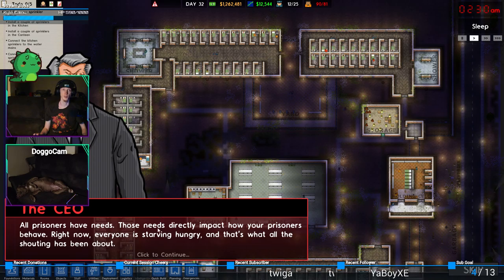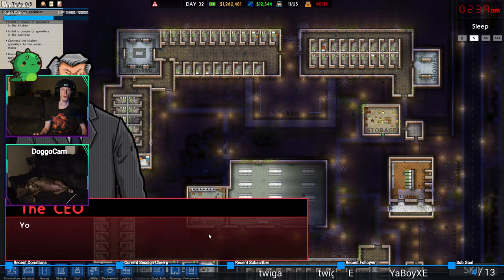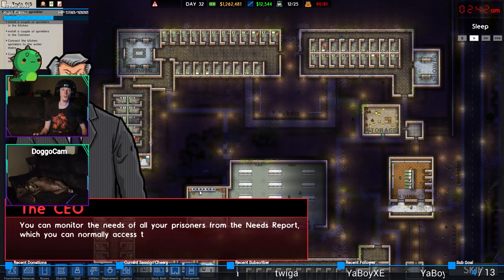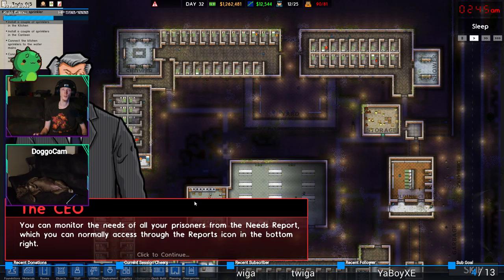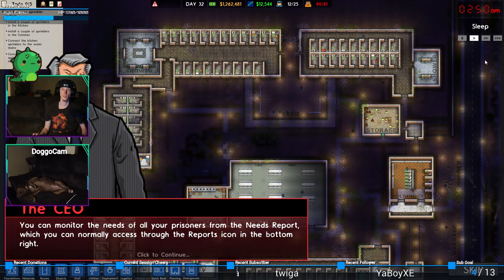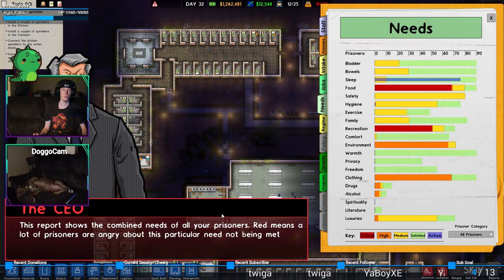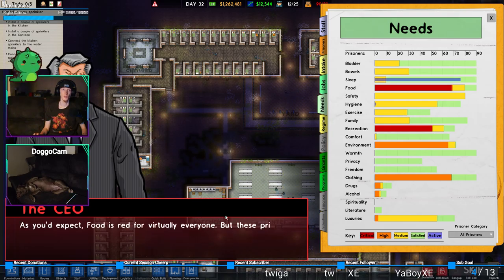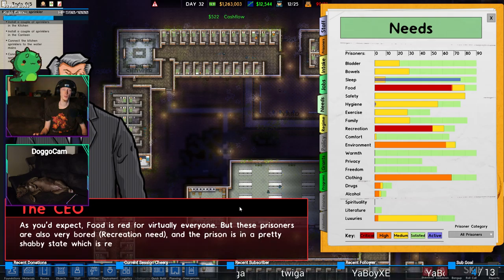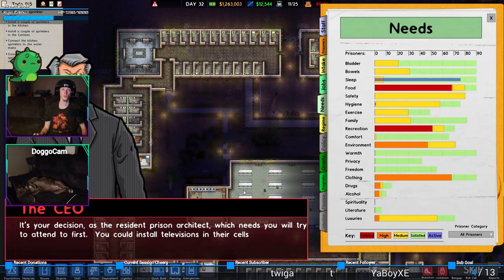We've got a tired doctor. We could have quite a serious narcotics problem on our hands here. But we can't deal with that yet - look how nasty this place is. We've got our kitchen and canteen up and running. Our chefs will work on preparing food for everyone, which should cool things down. I'm concerned that the fire was clearly deliberate and we don't want a repeat of that. Install a sprinkler system over the new kitchen and canteen and connect them to the water mains. All prisoners have needs. Those needs directly impact how your prisoners behave. Right now everyone is starving hungry, and that's all that the shouting has been about. It is one of their highest priority needs, and if you ignore it - you ignore it at your peril. Prisoners are just a few failed meals away from a wall-to-wall riot. You can monitor the needs of all your prisoners from the needs report, accessible through the reports icon in the bottom right.